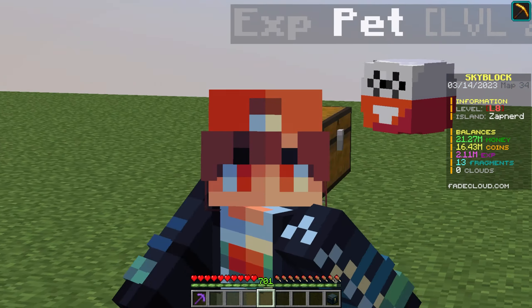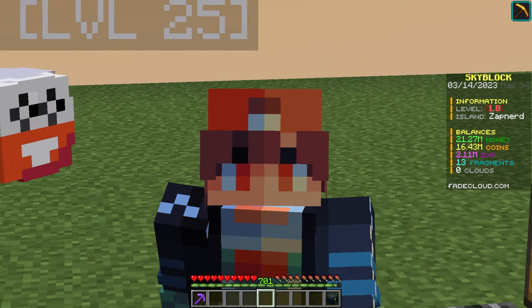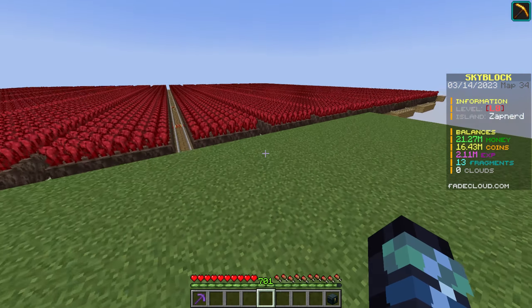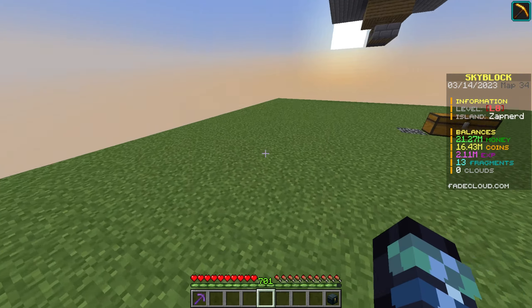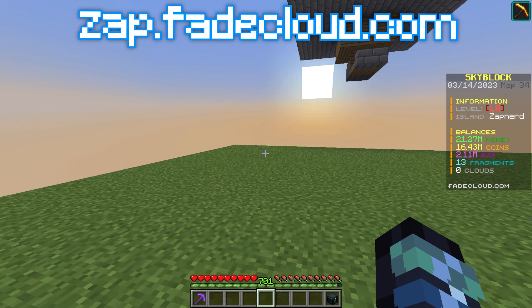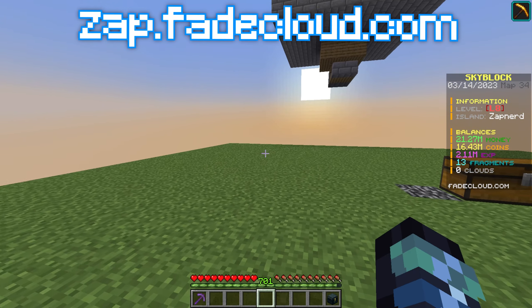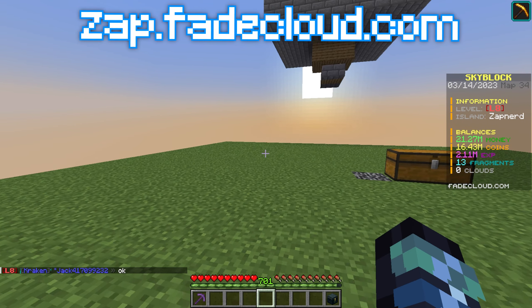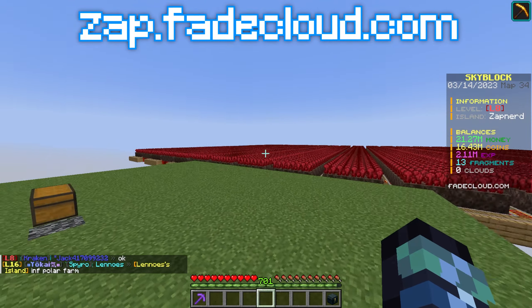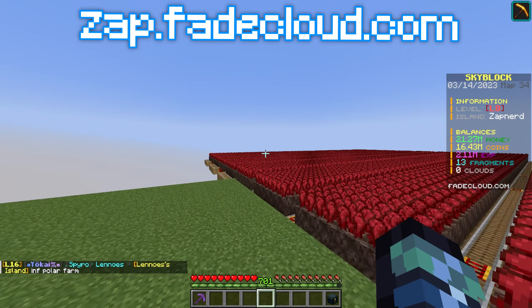Welcome back to another video on Fade Cloud Skyblock. This is the third episode of our playthrough on map 34. If you want to check out the server, use my IP: zap.fadecloud.com. This is Java and Bedrock compatible, so you can play on both versions of Minecraft.